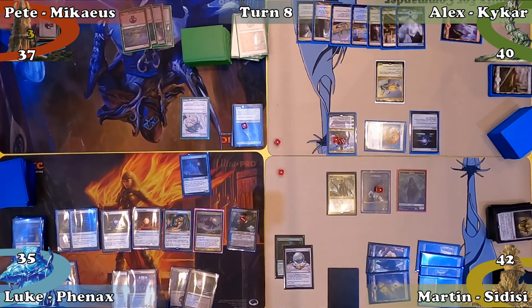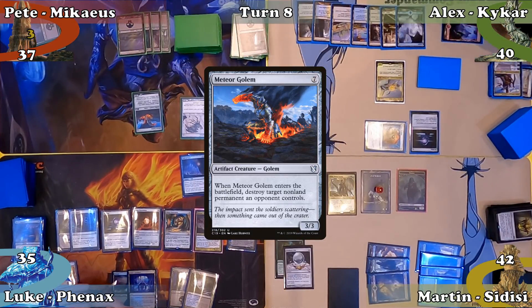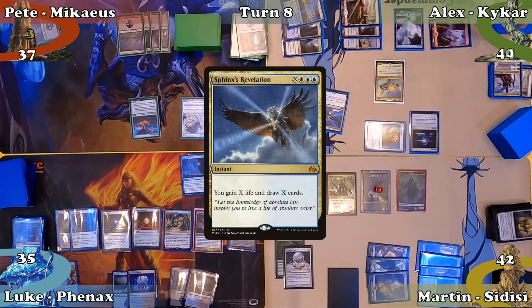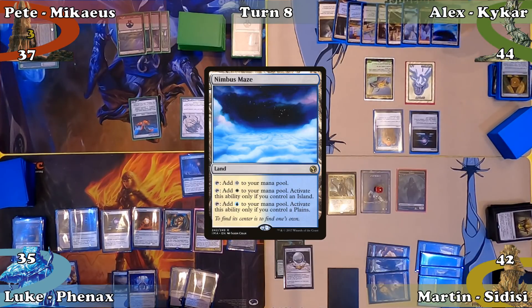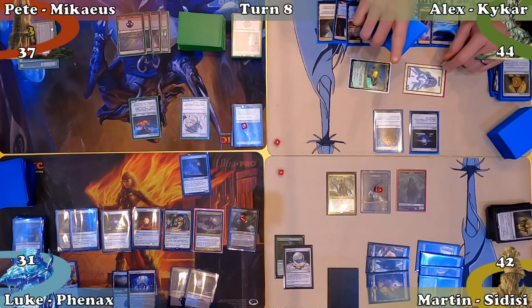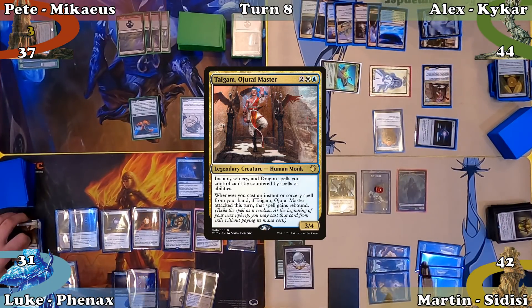Pete mills 6, plays a Swamp, and casts Meteor Golem, choosing to destroy Teferi with the Golem's ETB, then passes. Alex responds by casting Sphinx's Revelation with X equal to 4 — making a Spirit, gaining 4 life and drawing 4 cards before moving to his turn. Alex mills 8 cards, plays Nimbus Maze, moves to combat, attacks Luke with both creatures dealing 4 damage, then in his second main phase casts Taigam Ojutai Master, discards down to 7 and ends his turn.